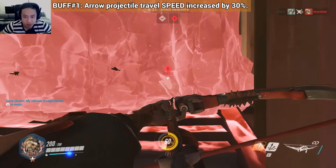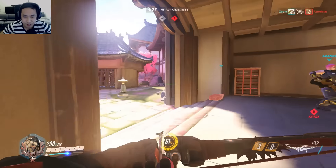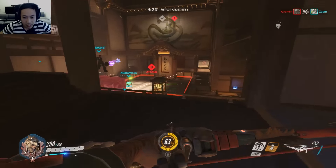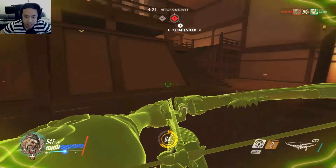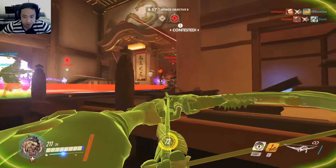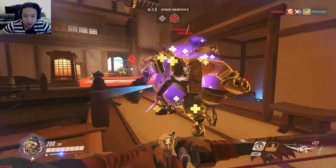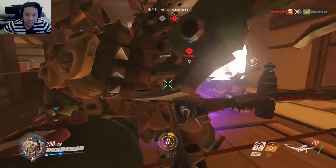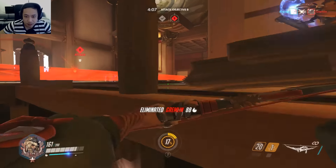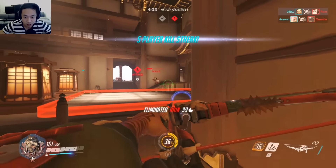Hanzo's projectile arrows got an increase of speed by 30%. So basically they travel faster, which is very nice — makes him more viable at a longer distance. His arrows are harder to dodge. It feels kind of more like a sniper. You don't have to lead your target as much, and it gives less chance for your enemies to dodge your arrows.